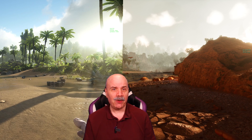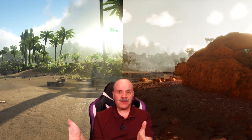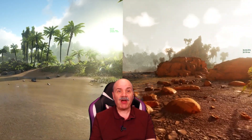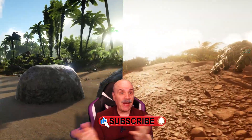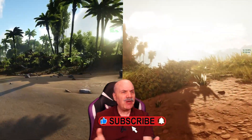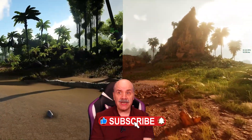So here we go. Straight away, looking at Survival Ascended, there is much more stuff on the beach. Look at the distance, and pay attention to the highlights of the water, the distance, the stuff in the background, and just how much stuff there is — how much foliage, how many more rocks, and how smooth it is.